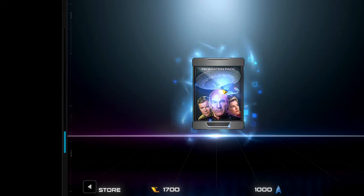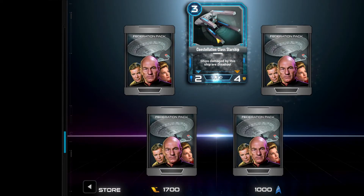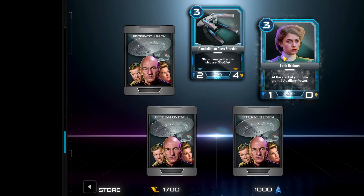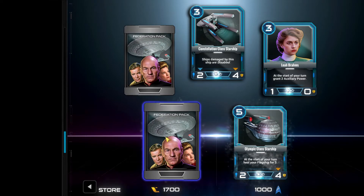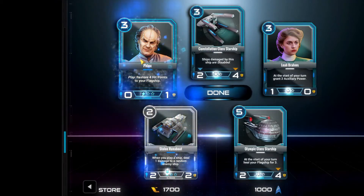I'm going to open the Federation pack now. The pack animation is kind of annoying - wish there was a way to skip it. We have the Constellation class Starship - ships damaged by this ship are disabled, essentially knocked out for a turn and can't attack or retreat. We have Leah Brahms - at the start of your turn, grant two auxiliary power. That's pretty decent. You can put her in a crew slot and constantly get auxiliary power from her.